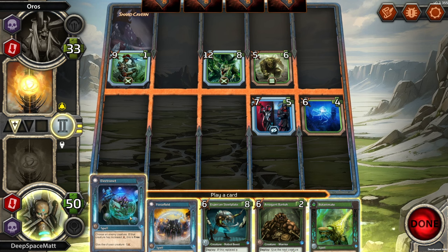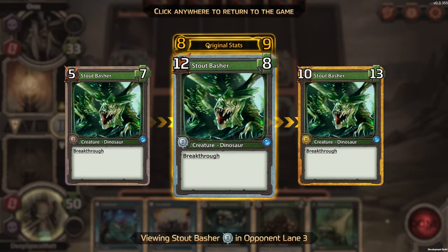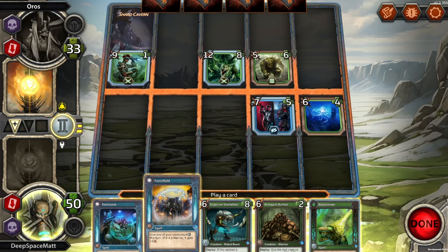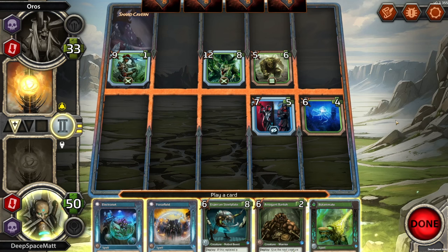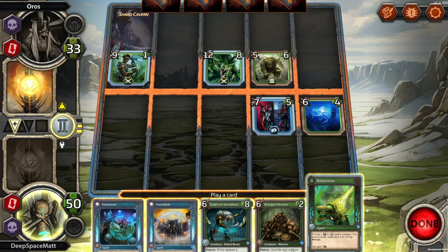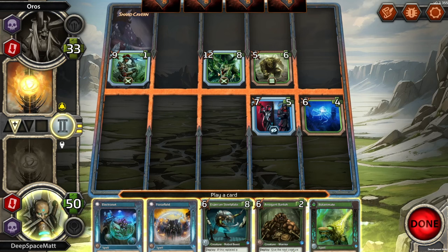Choose an enemy creature — if that creature has increased attack, this is free, and gives it minus 5. How can I tell? Oh, it does have increased — original stats. This one as well is increased. Give one of your creatures 6 shield — if it is a warrior, it gets plus 6 attack. Spirit and warrior. Give the next creature plus 2, plus 2. Choose — oh, we're on level 2 of this, we can do a 1 or 2. This is excellent — we want to replace this one, get rid of this guy. You get a 2/2.